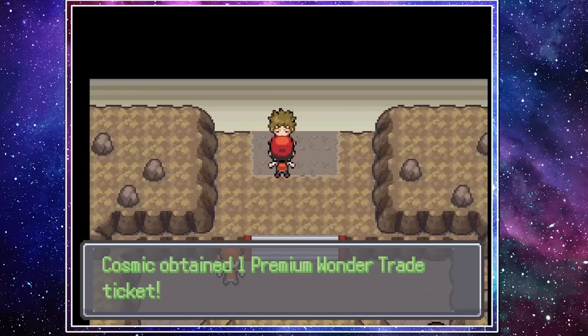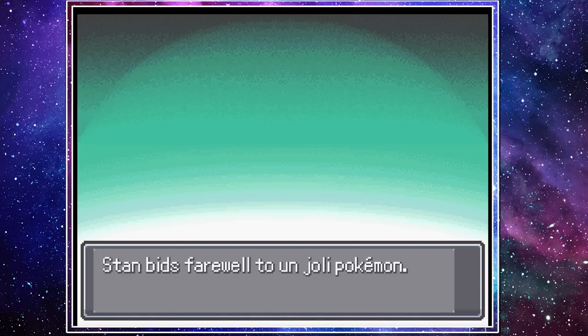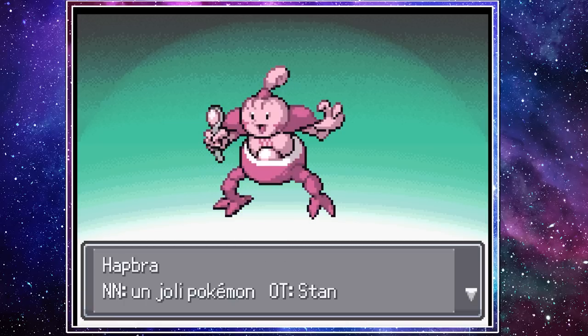After winning gym battles in this game, you're given a Wondertrade ticket to use at Pokemon centers, but after using my first one to trade for this monstrosity called Hapra, I never ended up doing it again, so we'll just forget about those tickets.